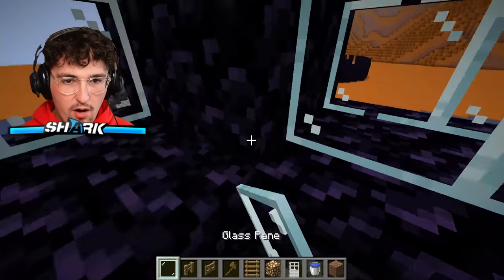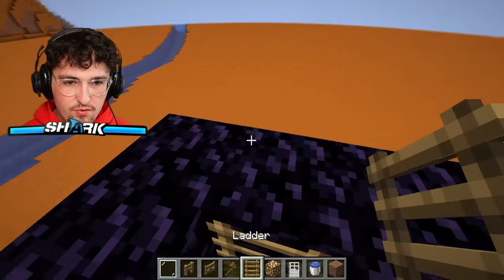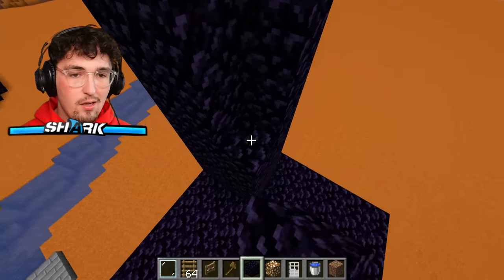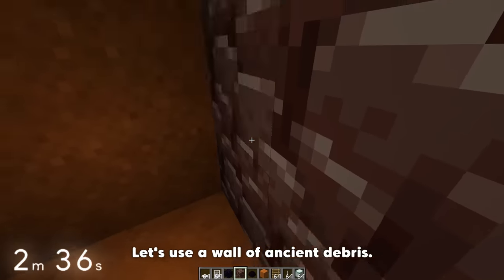Let's do another layer of glass right there. That looks pretty good. Up here, I wanted to build some sort of emergency tower that we could go to just in case. I'm not going to lie, this is looking really juicy. Let's use a wall of ancient debris.